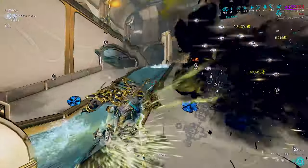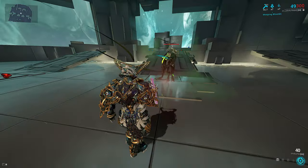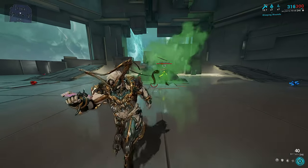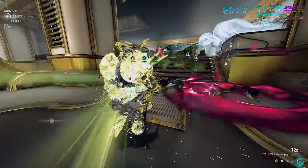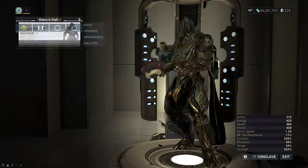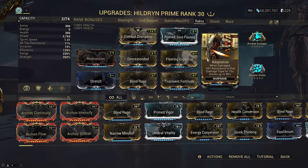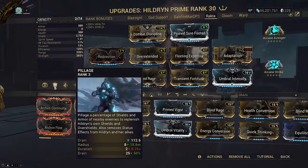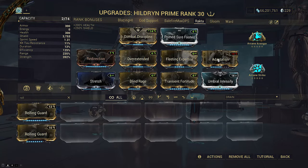More importantly, Hildryn's second passive makes her immune to toxin damage bypassing shields so long as she has overshields. This unique passive makes her truly immune to all one-shots in the game, unlike any other frame without full damage immunity, as long as you continue DPSing. Adaptation for more ease of use; for endurance you would spam cast Pillage alongside Rakcta DPS with Rolling Guard over Adaptation.